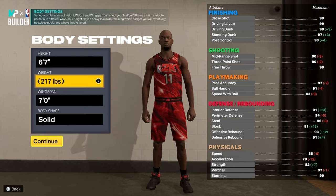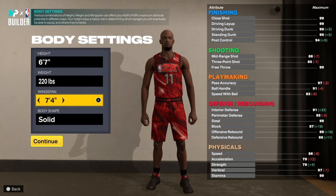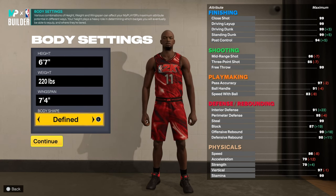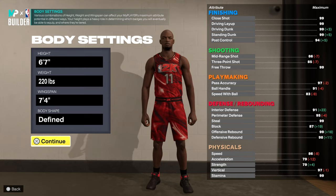6'7", 220. You're going to be able to have 38 defensive badge points on this build. 220, max your wingspan. Use Define because Define has the longest wingspan, as you can see. If you just look through all the body shapes, Define just has the longest arms.